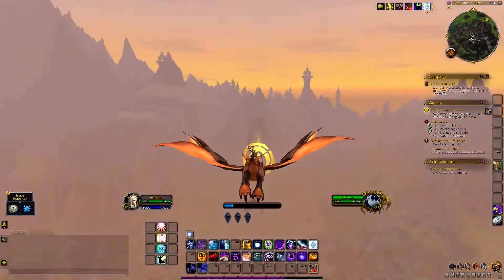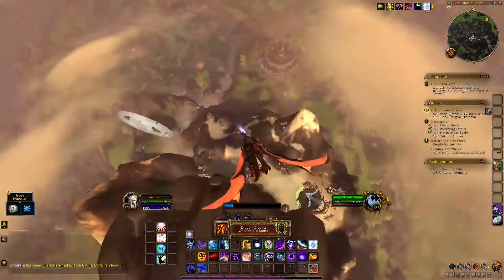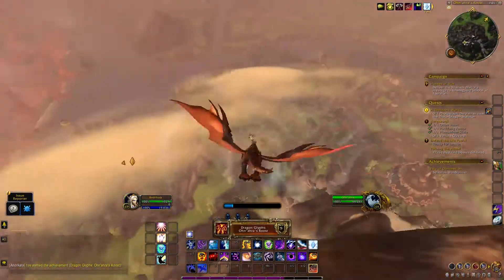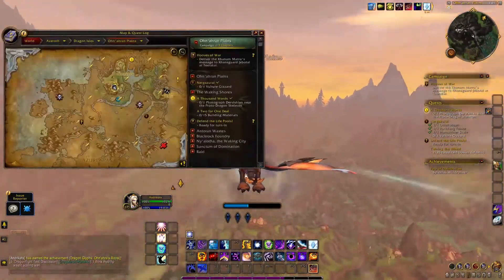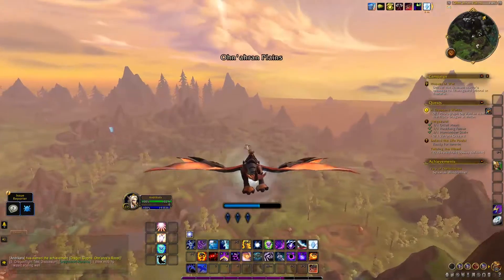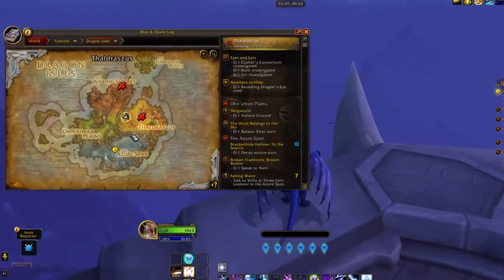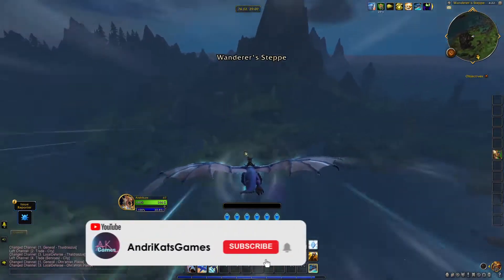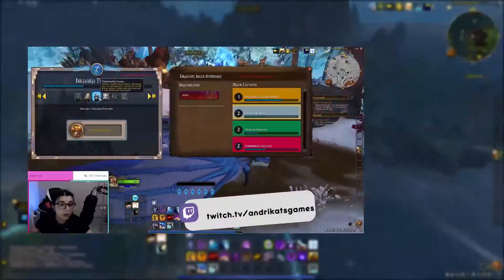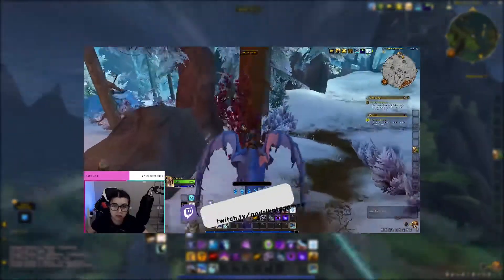Hey everyone, Andrikatz here and today I'll show you how you can easily locate all 12 Dragon Glyphs of Onaran Plains. There are a total of 48 Dragon Glyphs scattered throughout the Dragon Isles and some of them are a bit harder to find compared to others, but I will do my best and try to guide you through each one. So since we have 4 zones in the Dragon Isles you will need to gather 12 Dragon Glyphs from each zone. Before we get started though please take a moment to subscribe to my channel and follow me over on Twitch where I'm streaming World of Warcraft. Without further ado let's go ahead and start!